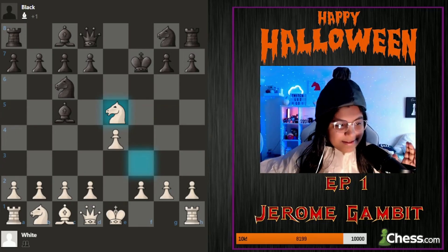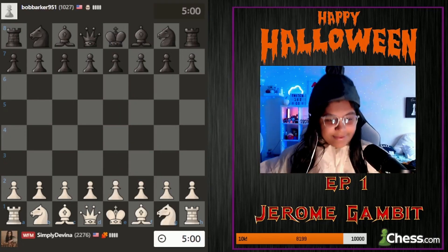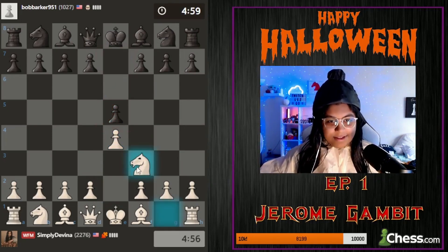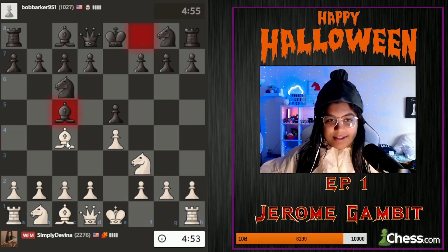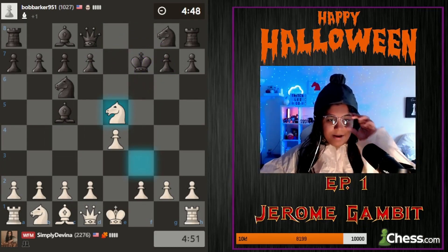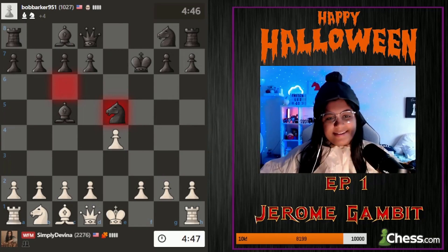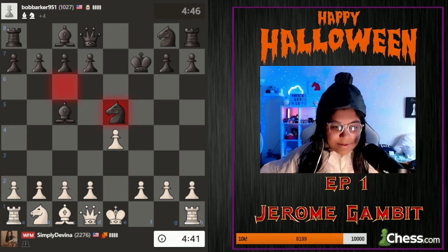Bob, you're going to be playing black and this is what you're going to be letting me play into. All right, e4, e5, knight c6, bishop c5 - now this is the first part of the gambit, you take back, and this is the second part. So I've given up two pieces for two pawns. Now you take back my knight on e5. I didn't study anything but I believe I'm supposed to follow up with queen h5 check.